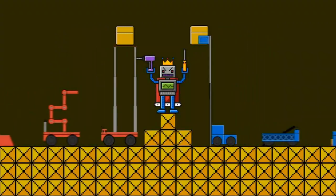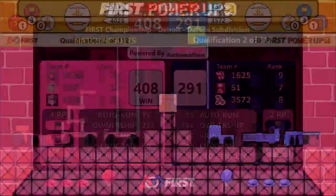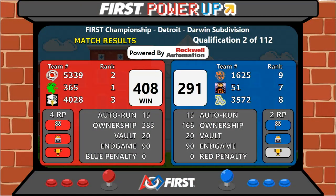Let's look at those scores — the Red Alliance wins with a score of 408 to 291.